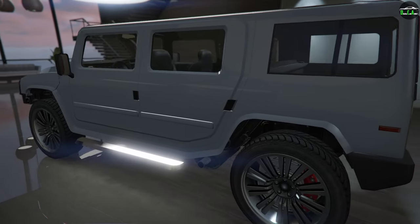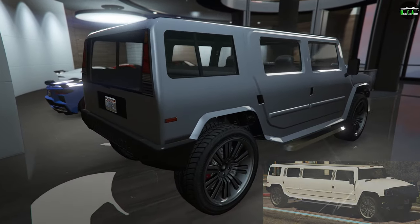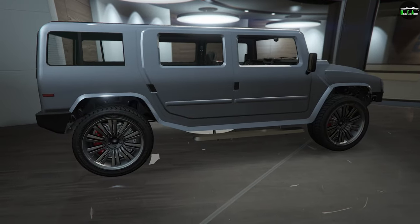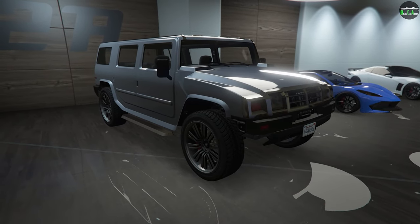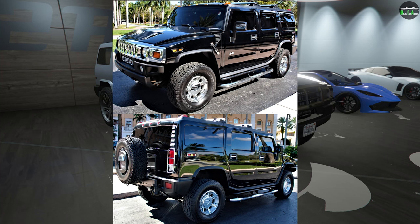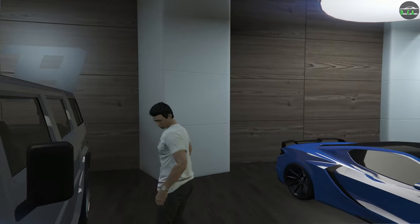In terms of performance, the Patriot is actually the slowest vehicle in the SUV class alongside the Patriot Stretch. And honestly, that's not surprising for such a heavy off-road vehicle. In terms of what the Patriot is based on, it's primarily based on the infamous Hummer H2, which was known for being a pretty good off-roader, but more well-known for being awful in terms of fuel economy because of its insane curb weight and V8 power plant. The retro design was awesome when it released, but I don't think it's aged all that well. The original Hummer H1 will always be the legendary beast. Anyway, let's check out the customization.